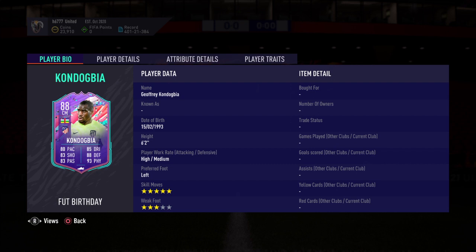Welcome back for some more FIFA 21 Ultimate Team, here again with another SBC solution. FUT Birthday guys - 88 rated Santa med Jeffrey Kondogbia, high/medium work rates, skill moves of five, weak foot of three. Skill moves of five for a center mid - really good.